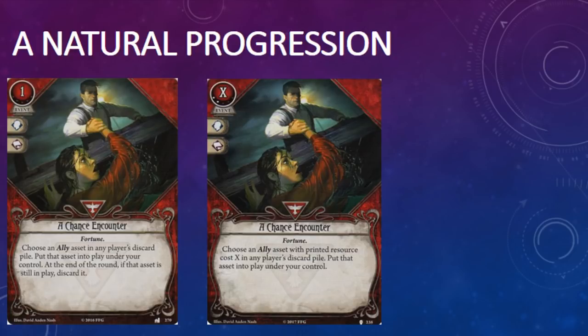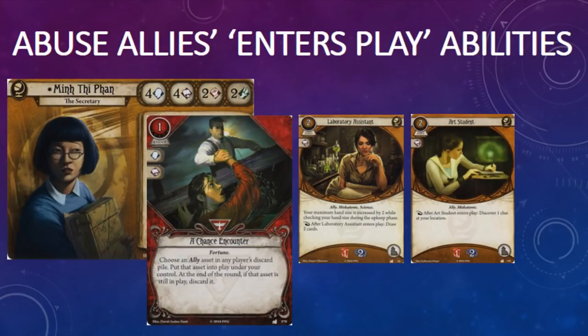The level 0 A Chance Encounter lets you pull an ally from the discard pile for a resource, but you had to discard it at the end of the round. Level 2 A Chance Encounter lets you pay the full cost of the ally, but you get to keep it. So that begs the question: why would you bother picking up level 2 over its level 0 counterpart? What you've got here is two different tools for two different types of allies. The level 0 version works extremely well with allies that trigger abilities when they enter play — a laboratory assistant to draw cards, an art student to discover a clue, or an Arcane Initiate to search for a spell. You could also use it to grab a stray cat or the red-gloved man, who isn't going to stick around anyway.